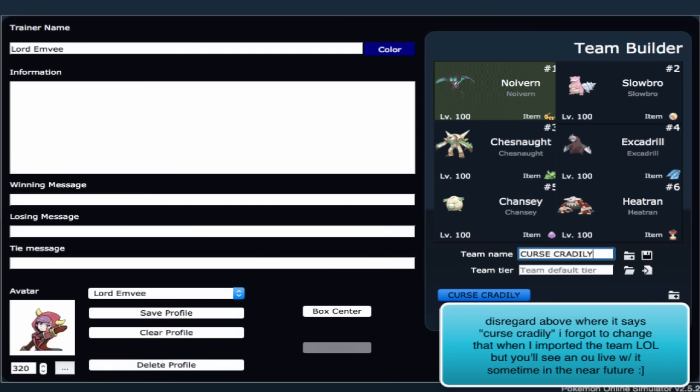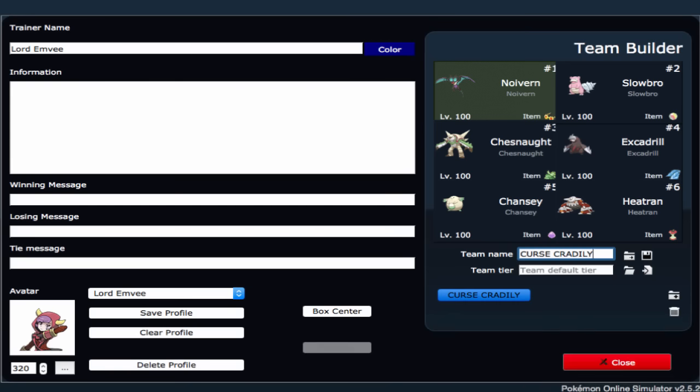I'll show you guys the building process of this team. This series is basically, for those of you that don't know what it's about, I take a really good team that I've made in the past or immediately. For this team, I actually made it just now, and I've been playing around with it for about an hour, and it's been doing really well. I've already recorded the live for it, and right after I did the live, I decided to use the team for the team building series because it's such a solid team.